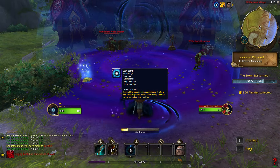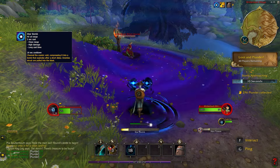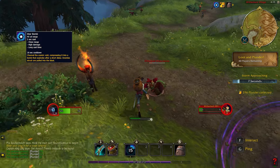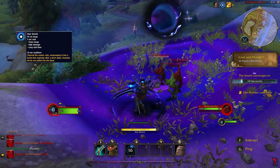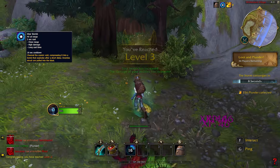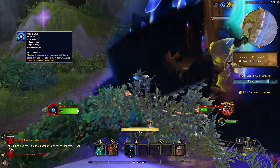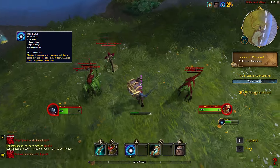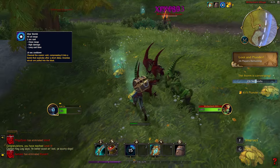Star Bomb is an area of effect spell where you do a long cast and at the end of the cast the bomb explodes and pulls all affected targets to the center of the spell. It's a close range spell and is easily avoidable by other players, however it deals a lot of damage if you manage to hit them with it. Cooldown is 18 seconds.